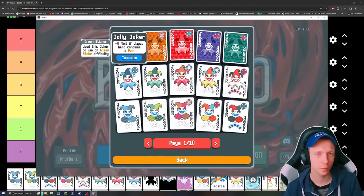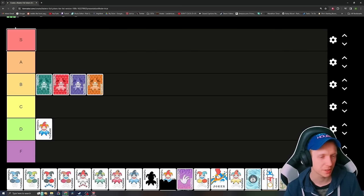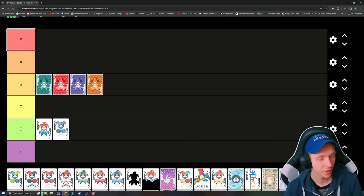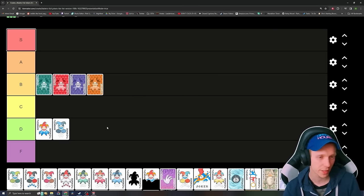Next, we got the Jolly Joker — plus 8 multiplier if the played hand contains a pair. Easy to activate, but just doesn't hold a lot of weight very late on. I'd probably rather have other Jokers a lot of times, because this Joker just won't work if you want to play flushes or straights. It's pretty bad a lot of the time, but it might help you a little bit early on. I don't think any of these are F-worthy yet.